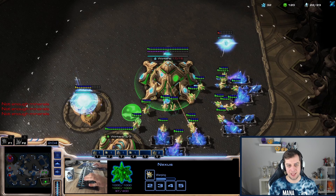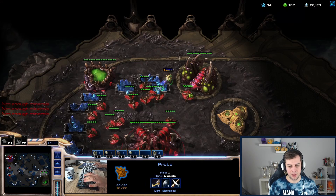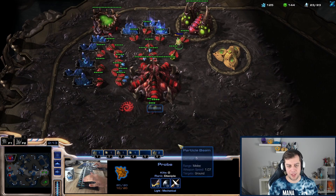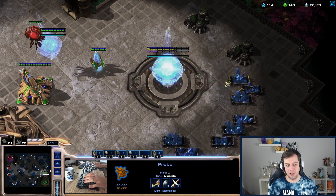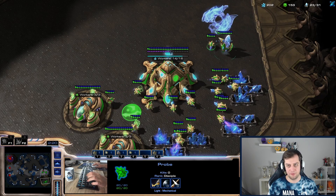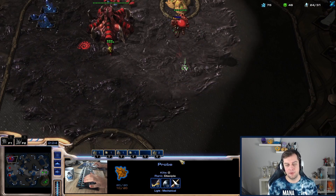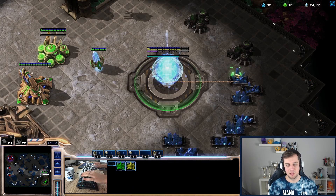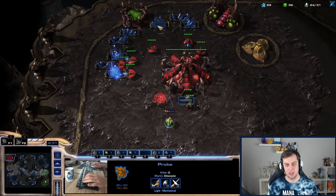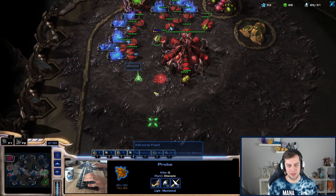He wants to sell the idea that 'hey, I'm double expanding, we're in for a macro game' — and then boom, 50 Zerglings come to your natural. Let's see if that's going to be the case. I can Chronoboost my probes now since I'm not under threat. He should be starting Zergling speed — he's mined 100 gas already. But he's not starting it yet. Maybe it is indeed a macro game.